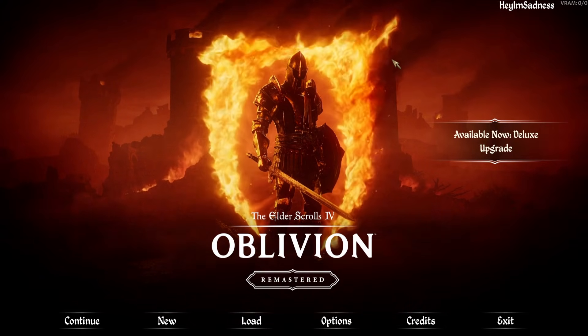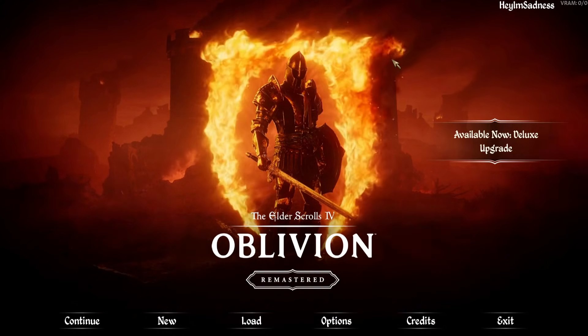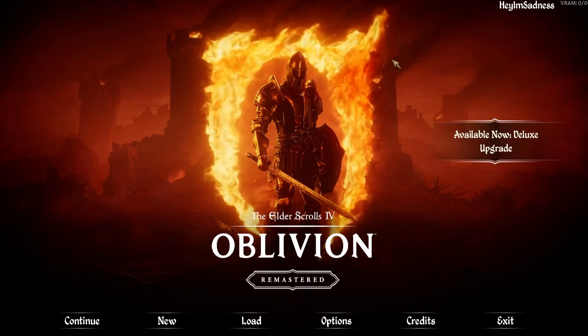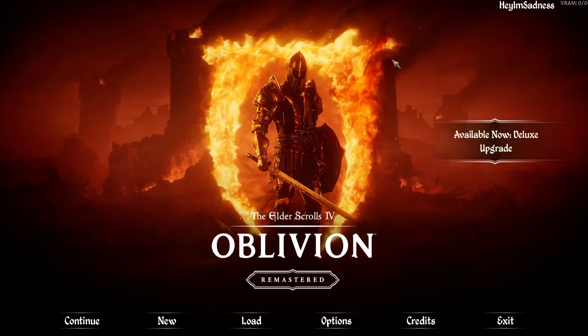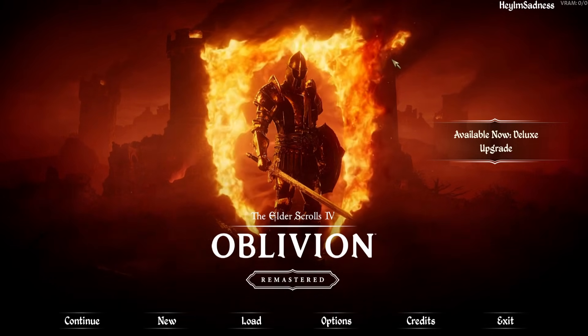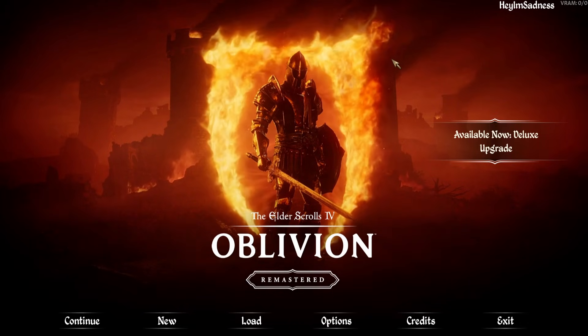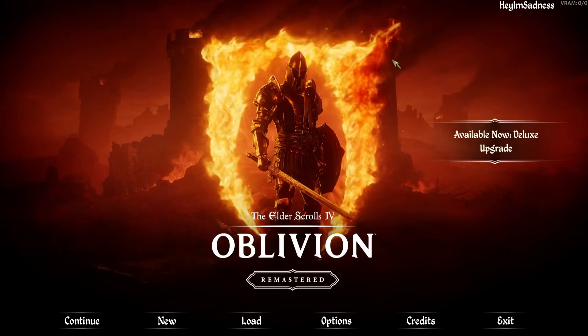So just sit at the main menu and that should fix your problems. It'll take anywhere from about 5 to 10 minutes, depending on how long it took you to compile your shaders the first time. It's most likely going to be comparable to that, and then after you do that you're good to play the game and you shouldn't have any more CPU issues. At least that's fixed it for me, so I hope that it fixes it for you guys, because I have been having fun with this game.